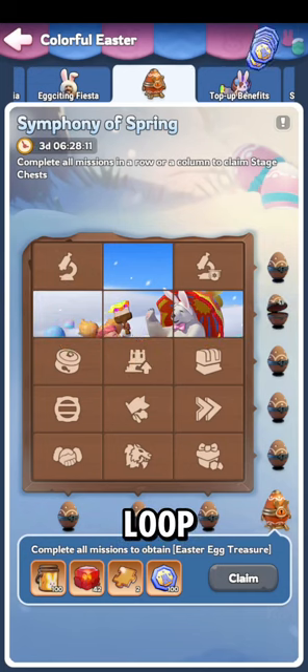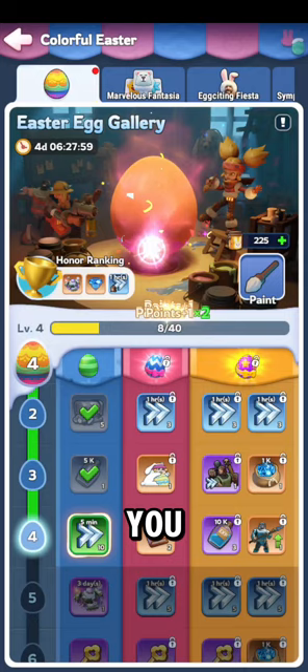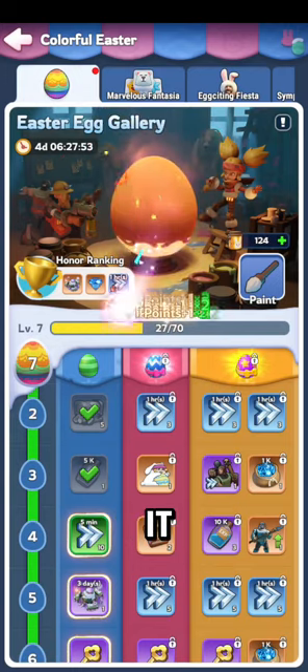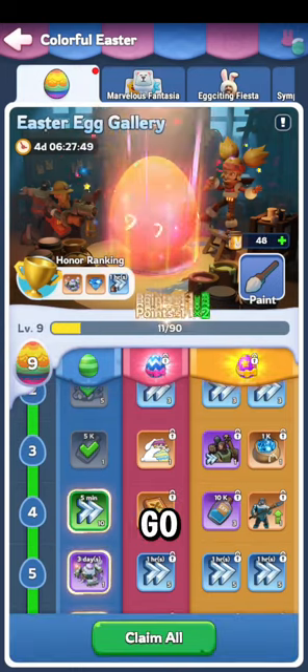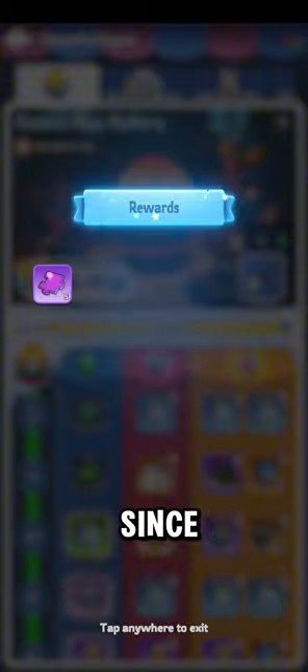Now we got some extra loot, and that's really about all there is to it — just working your way through these to get all the extra loot. Of course, then we can go ahead and paint the egg. If you ever hold your thumb on this, you can do it a lot faster. You want to save yourself some time — you don't have to tap it once or several times in a row, just hold your thumb and it'll go a lot faster. Honestly, that's probably the best idea since ever.